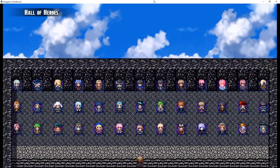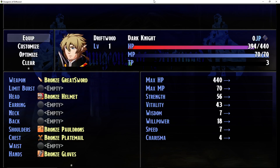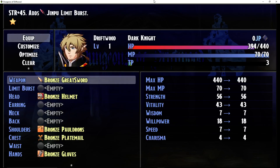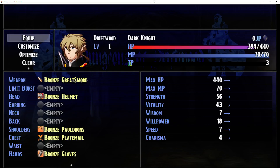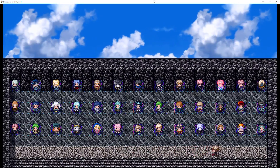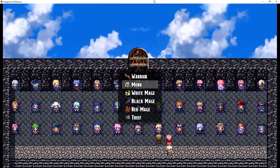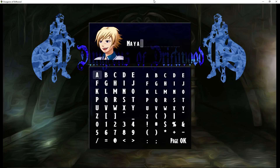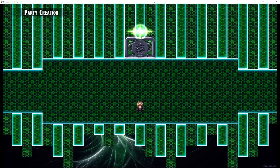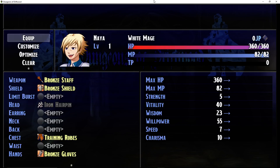It brings you back here and auto-runs the process to reset all the variables. Also, when you get a party member, it's automatically giving you equipment. I'm running a line of code when you warp back to the other room to equip that party member with all of their optimized equipment. Depending on what class you pick is what gear you're given automatically. This is so that I don't dump the player with like 50 items at the beginning of the game — because you don't want to start the party with no weapons and no armors.